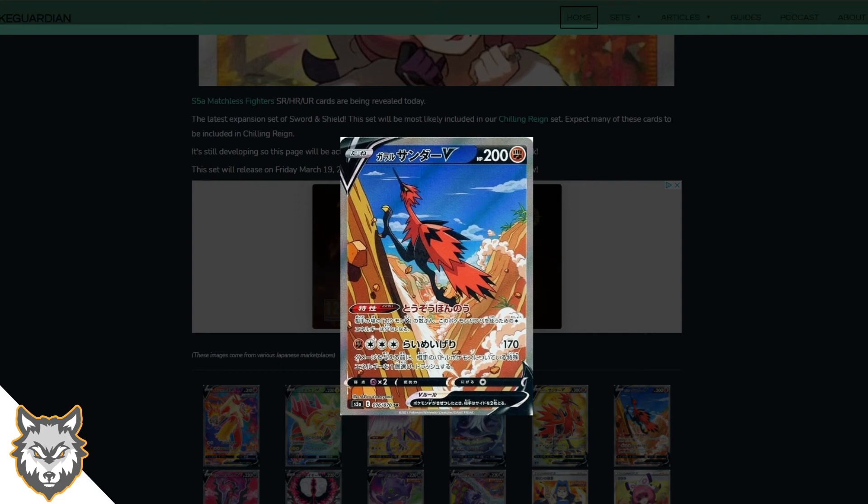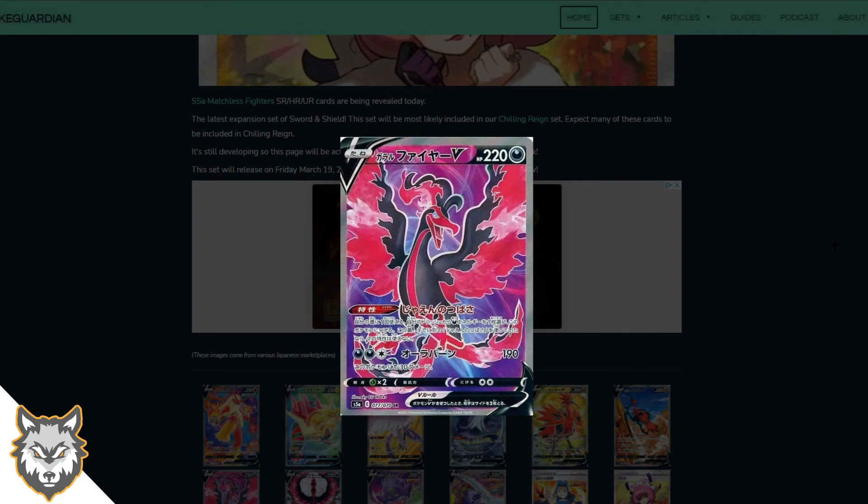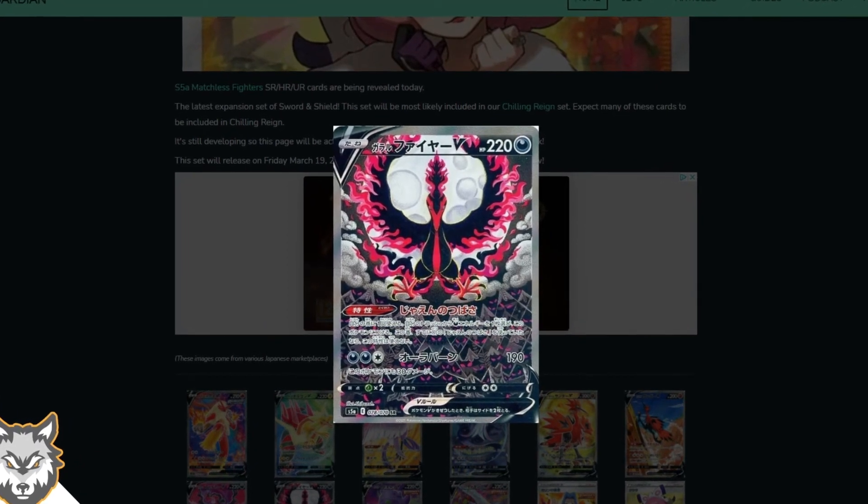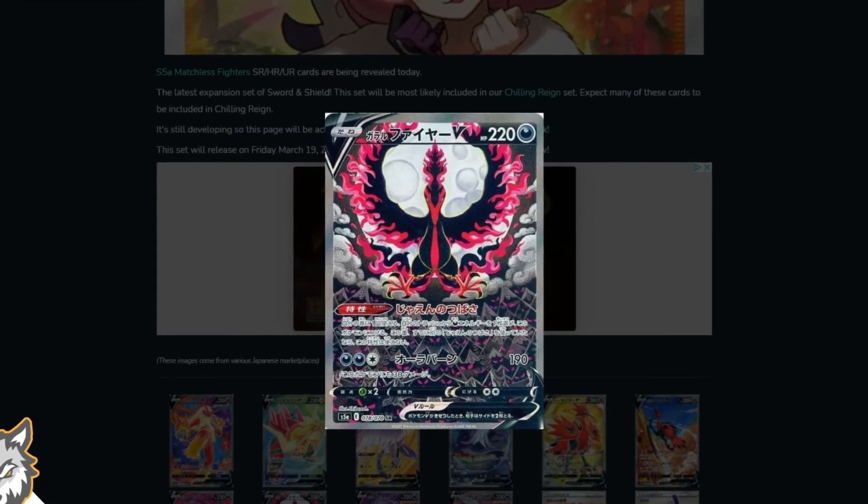Here we go — Galarian Moltres. I don't love Galarian Moltres in general, it looks ugly, but this card — the color coordination is everything. This looks so cool and makes me like Galarian Moltres a bit more. I like it in the TCG even if not so much in the VGC. Very cool card — love the color coordination and choices.